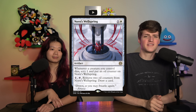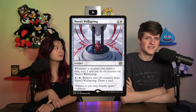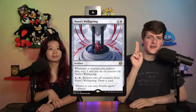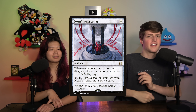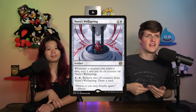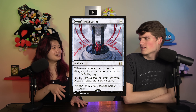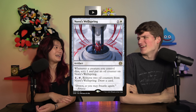Let's go to Norn's Wellspring — one and a white for an artifact. When a creature you control dies, you scry one and put an oil counter on it. You can pay one, tap, and remove two oil counters to draw a card. I looked at this and thought: I've got sacrifice stuff, little dudes, I'm going to proliferate — I've got everything, this is going to be easy. But I hate it. The thing that doesn't look obvious at first is that it removes two oil counters to draw, not one. So you can't just sacrifice a dude and draw a card — you have to sacrifice two. You need four creatures to die to draw two cards, over multiple turns. Just a little bit slow.